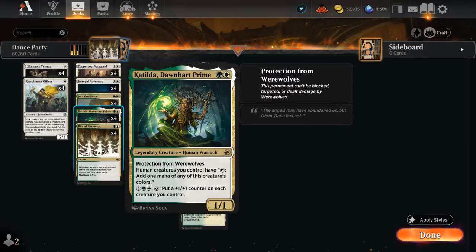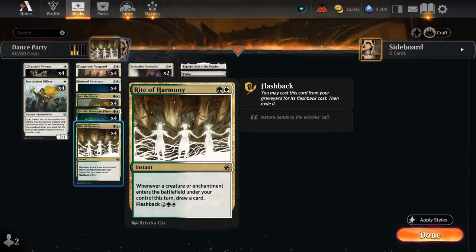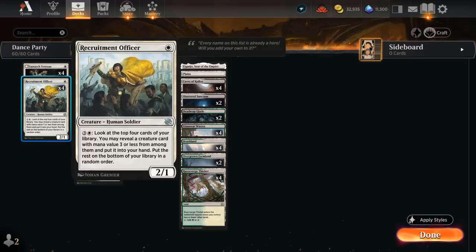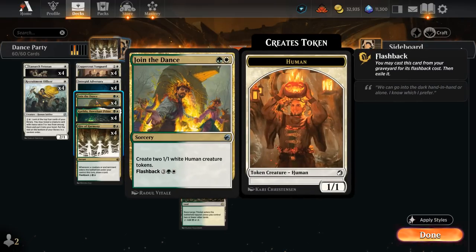So let's say we have Katilda and Tyvar on the battlefield and play Rite of Harmony. Then we play a creature, it will draw a card, and almost every creature in this deck is also human so it will immediately be able to tap for mana with Katilda to essentially replace itself, since a lot of the creatures in this deck are pretty cheap — maybe cost one mana like a Lunark Veteran or Officer. If we play these they essentially pay for themselves, so we can keep stringing together more and more creatures. We've got some token makers as well with Join the Dance, which makes two 1/1s for two mana, so that can also essentially pay for itself.